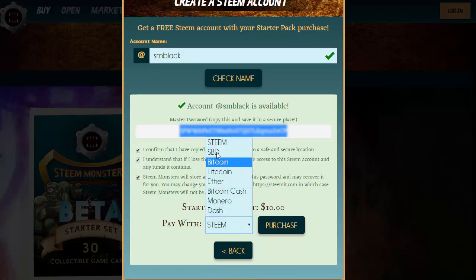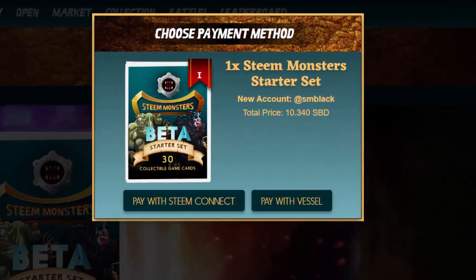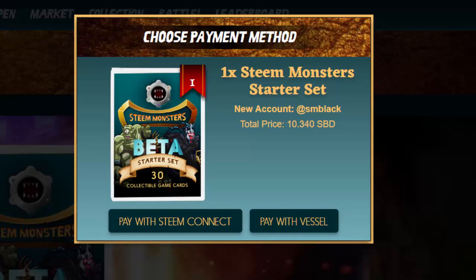I'm going to go ahead and make a payment with SBD, which is Steam Backed Dollars. They also accept Bitcoin, Litecoin, Ether, Bitcoin Cash, Monero, and Dash. It's pretty comprehensive, but let's go ahead and pay with SBD. Based on the current SBD price, I'm paying 10.34 SBD, so I'm just going to go ahead and pay with Steam Connect.